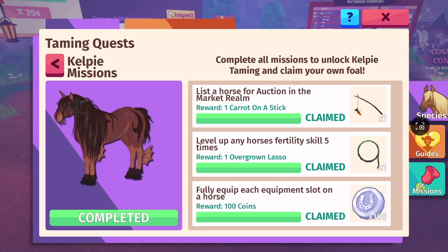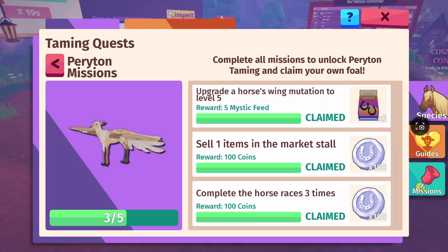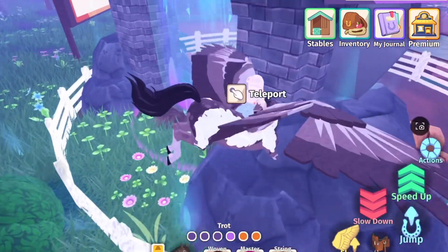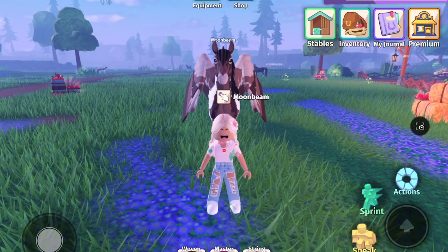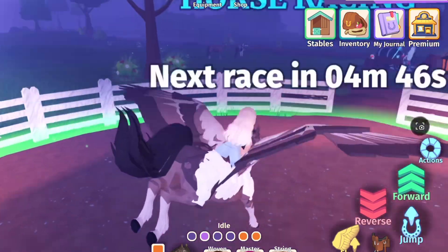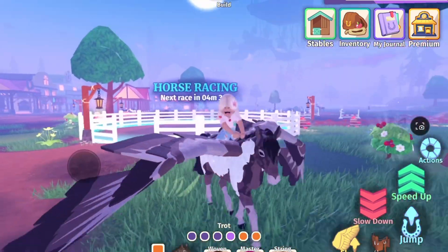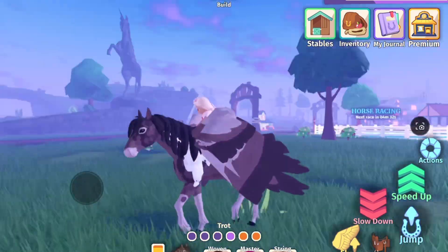Last one is complete the three horse races three times. This is a kelpie, sorry. To do the races, you have to go into a public server — you can't do it in a private server. Go in here but there's a cooldown. You have to do it three times and it does not matter if you get last place, first place, or get kicked out — you just have to complete the race.